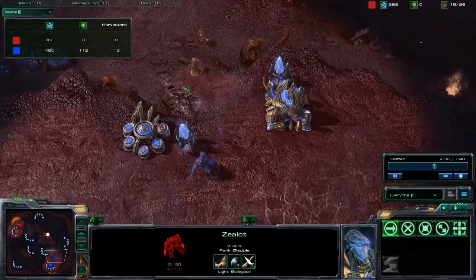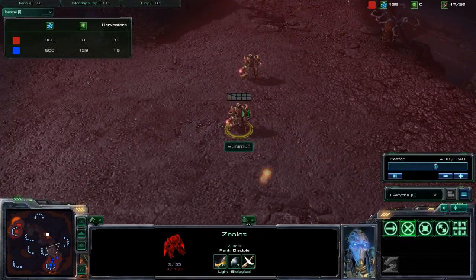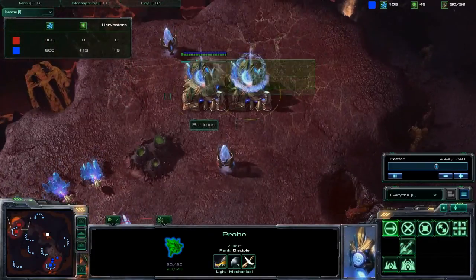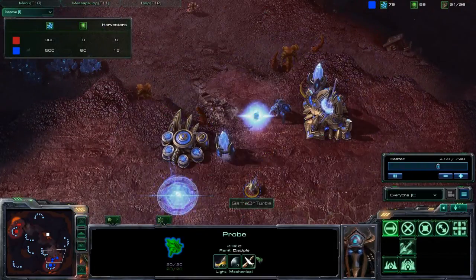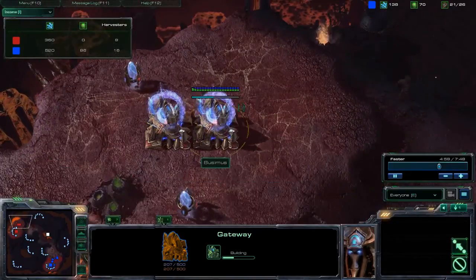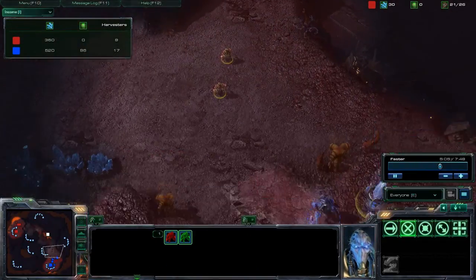I got my stalker up now, so these two zealots are not going to be a problem. I should have chased that one — I could have just chased that one. Going for another gateway now, chrono boosting in more probes. He is still going zealot heavy. After you see that first zealot get repelled, you should really change it up. Otherwise you're going to be extremely behind soon. He is putting that cybernetics down — that's a good thing.